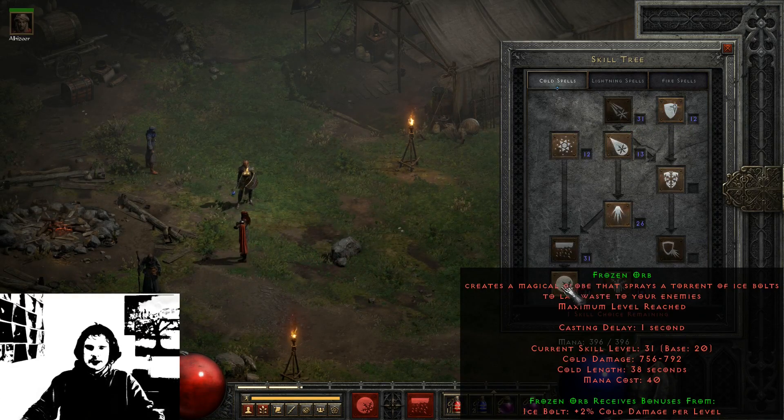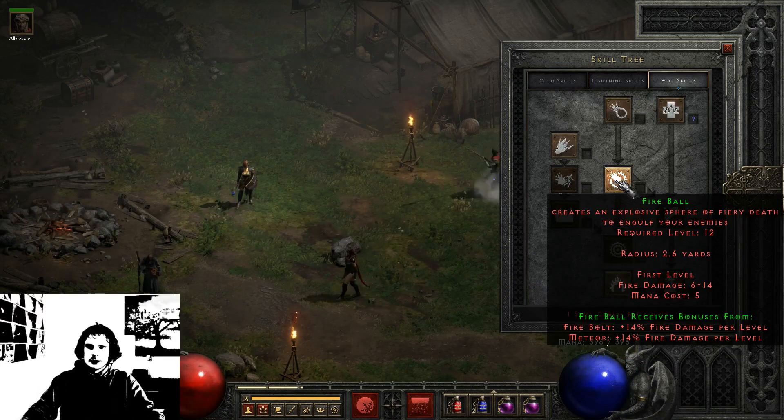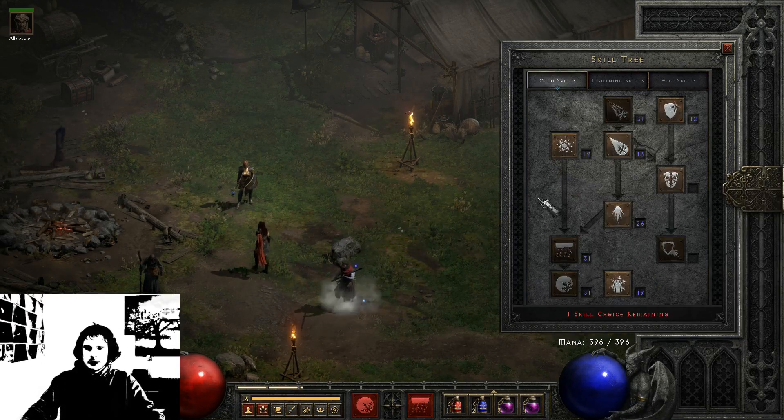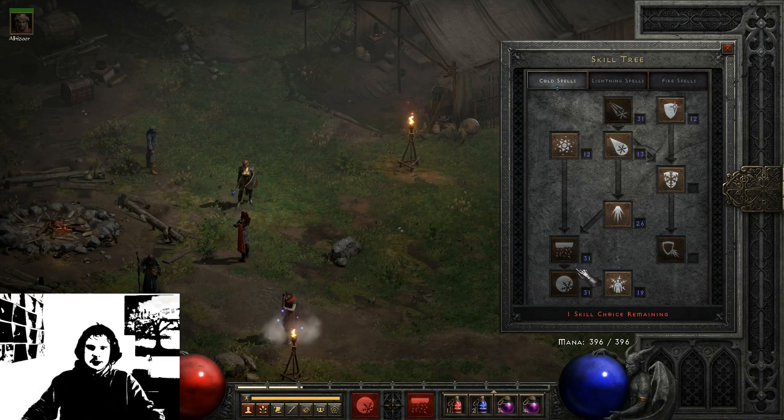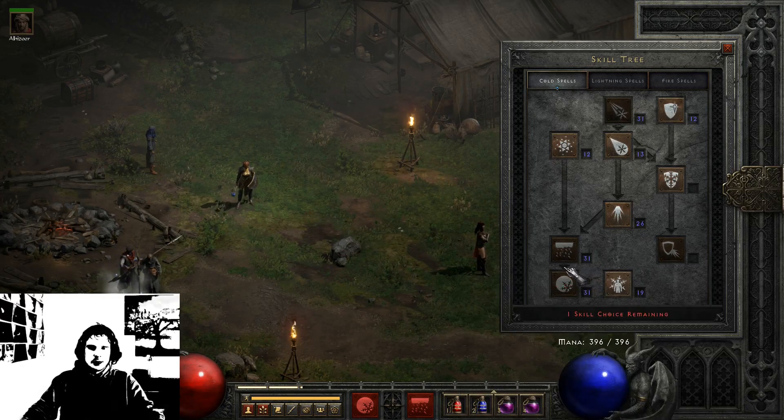My main damage skill is Frozen Orb. It is very good and very strong, but the Frozen Orb only receives 2% damage per level from Ice Bolt. By comparison, Fireball gets plus 14% fire damage per level from 2 synergy skills. So cold skills don't really synergize with each other as well, but Frozen Orb is very strong. It freezes enemies and covers a big area of effect. Definitely check this one out if you want to play cold.